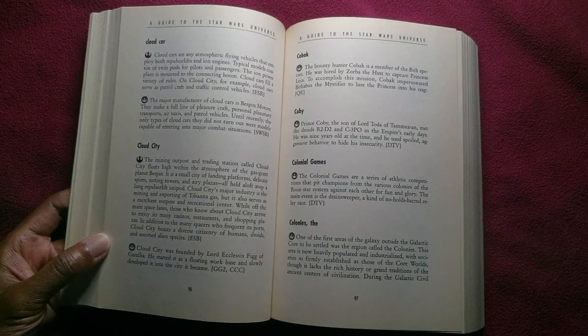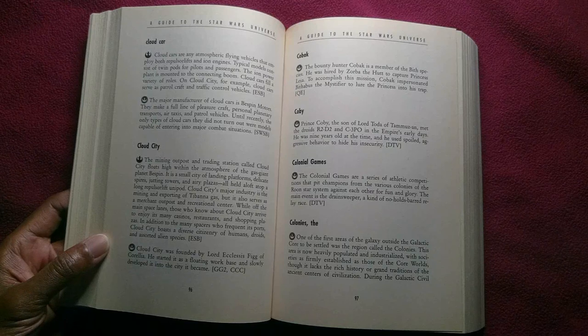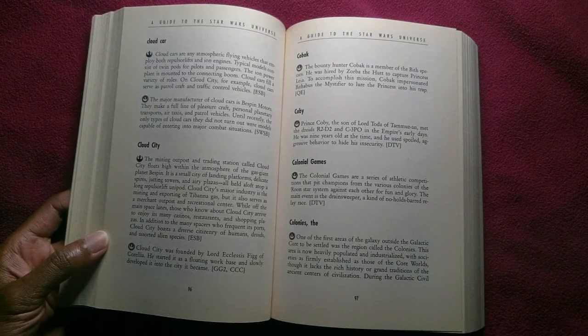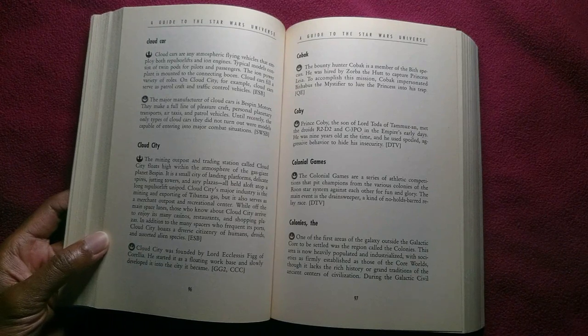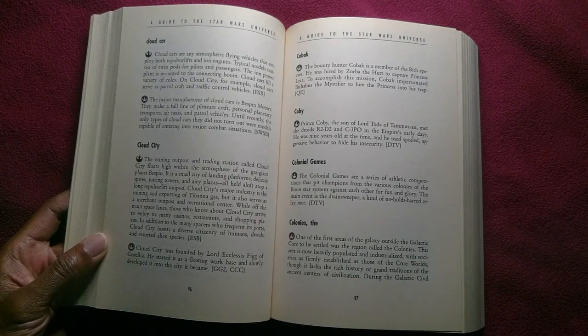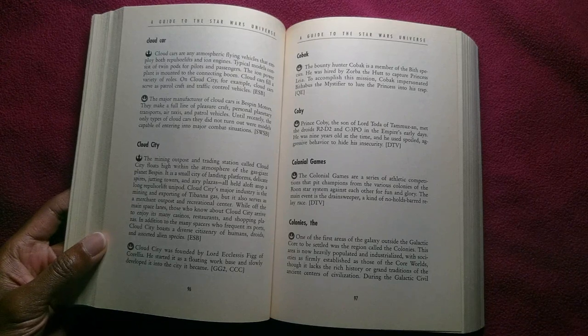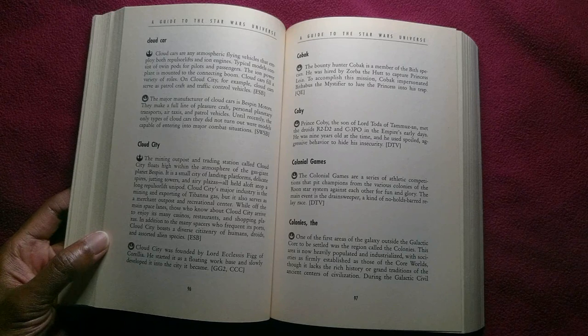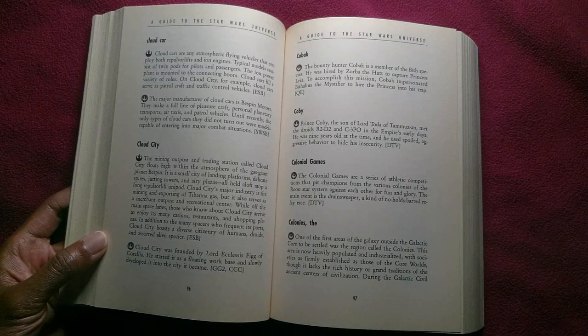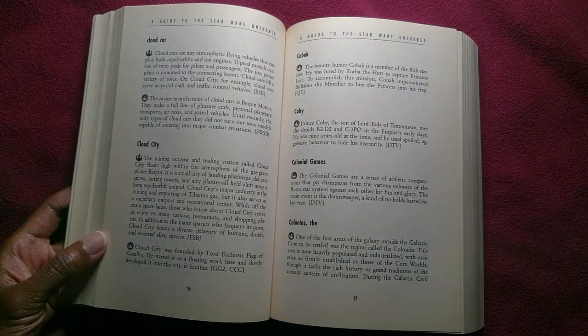Cloud cars are any atmospheric flying vehicles that employ both repulsor lifts and ion engines. Typical models consist of twin pods for pilots and passengers. The ion power plant is mounted to the connecting boom. Cloud cars fill a variety of roles. On Cloud City, for example, cloud cars serve as patrol craft and traffic control vehicles.